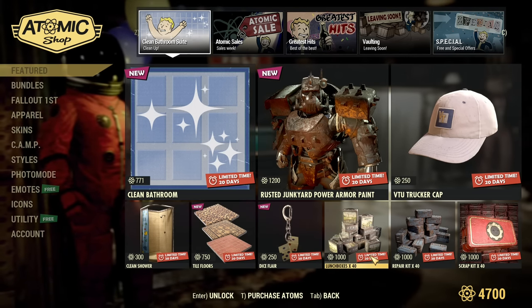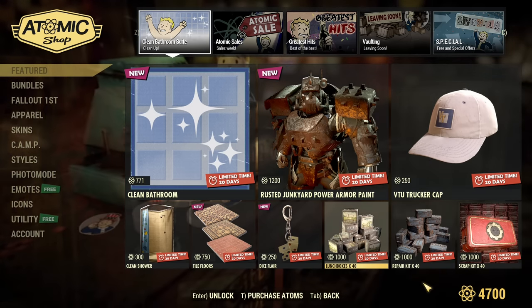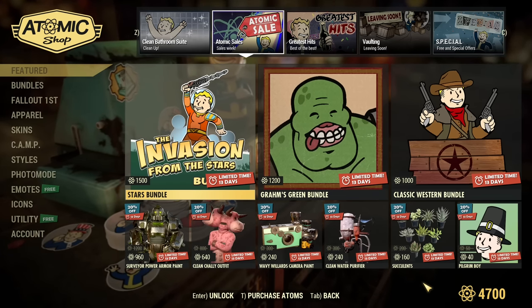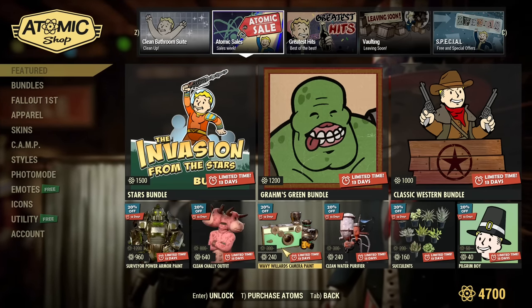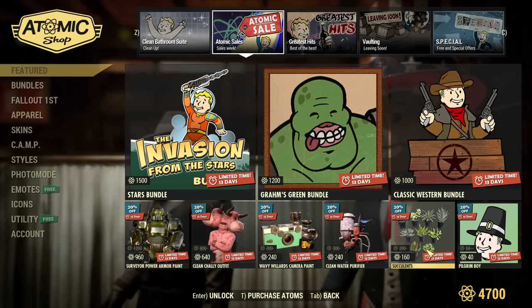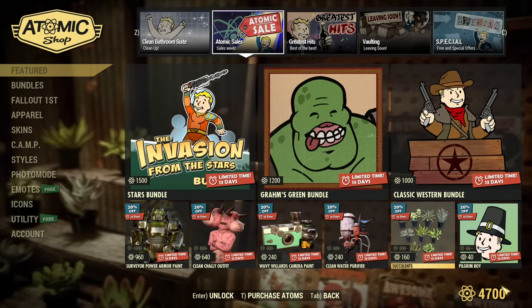I usually buy lunchboxes when they're available. I don't buy anything on this account currently as I barely play here, even though I've accumulated a lot of atoms. Those are the last week bundles. Some discounted items as well. I'm not into any of those in particular, but succulents are nice — 160 atoms for succulents, that's worth it.